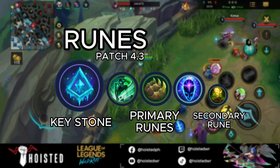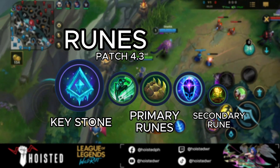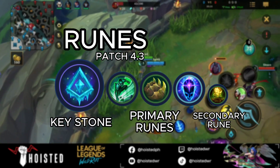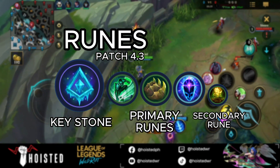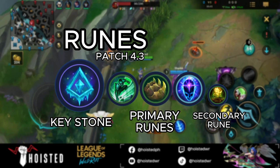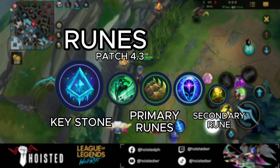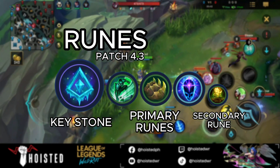For primary runes, I go for Courage of Colossus for the extra shielding, Boneplating for blocking initial damage when you get jumped on, and Revitalize to amplify the shield from your W. For secondary runes, before the hotpicks I used Mana Flow Band, but now I go for Transcendence for the ability haste.